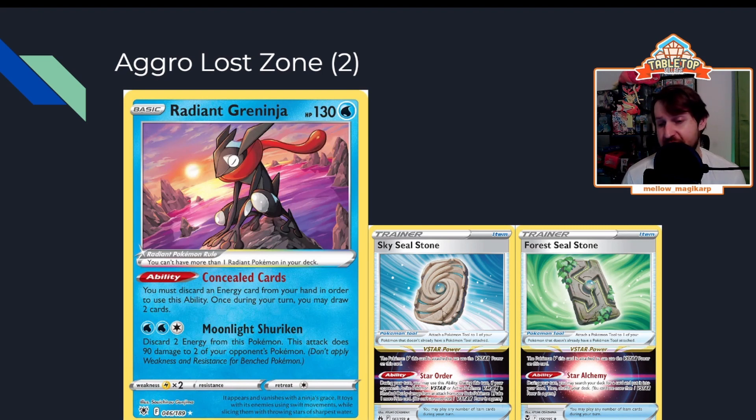The aggro Lost Box — not necessarily the turbo version I posted a couple days ago — could also be the Sky Seal Stone variant. If you lump these two together, I think this will be the most popular. The Radiant Greninja Lost Zone variants — not evolving, no Ceruledge, no Goodra — but you probably have Raikou and Drapion because Mew exists. I'm a fan of the Forest Seal Stone version, but lumped together, I'd expect to play against about two of them in Day 1.